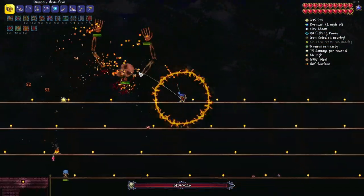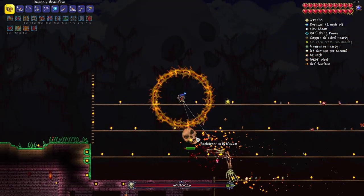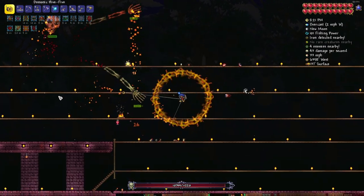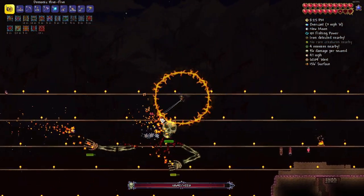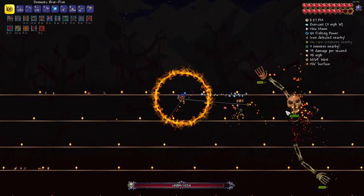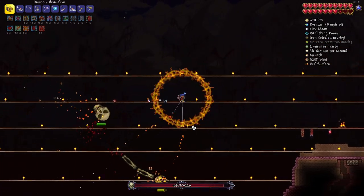So the wings really seem to make a big, big difference. We're able to go up and over without any issues. I mean, we are getting hit, but we've got really good defense, so it's not doing a whole lot of damage. Probably should have removed some of these platforms because I really don't need them now.